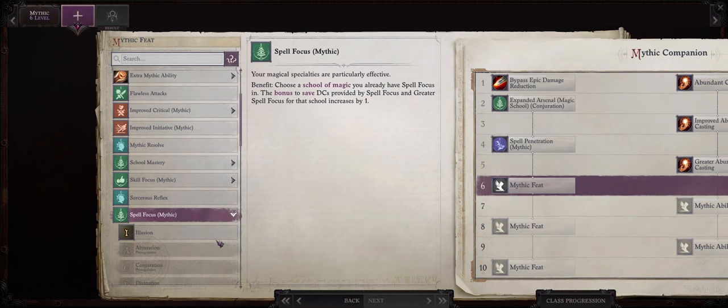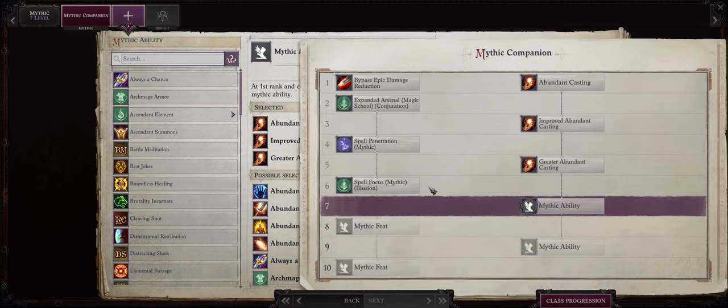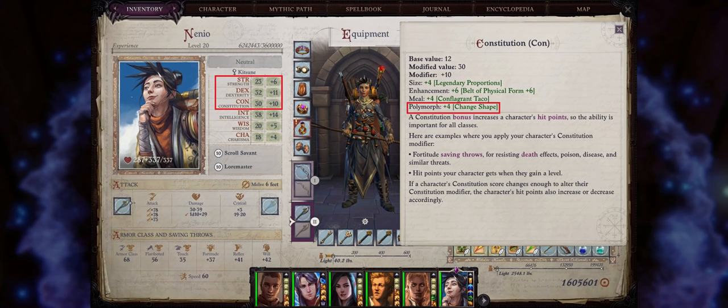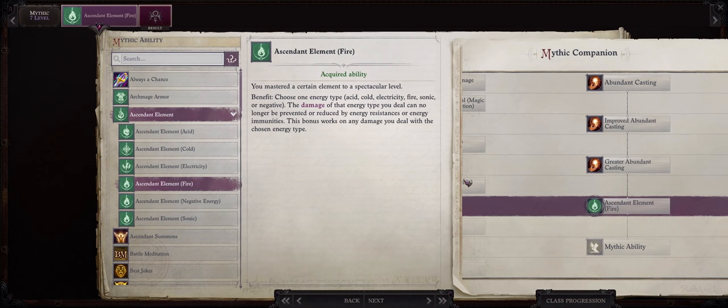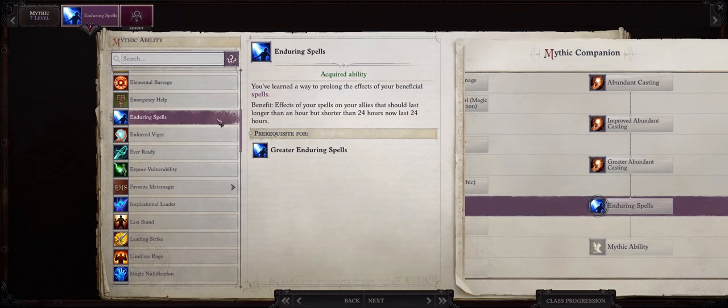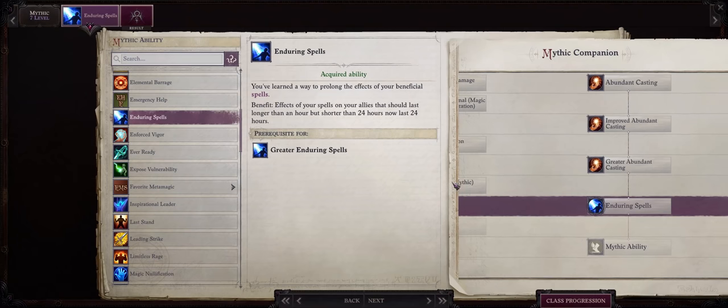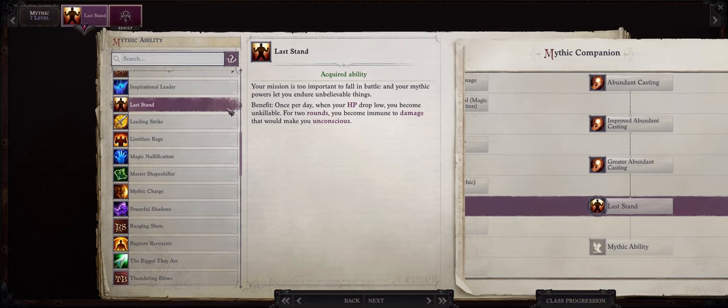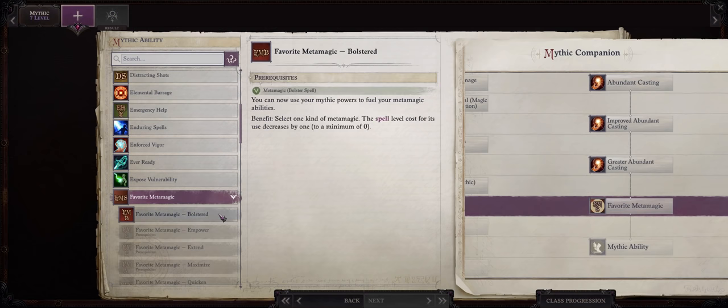Mythic rank 4 is when I would actually pick mythic spell penetration — by this point, around level 10 to 11, is when we'll finally start casting spells like phantasmal killer that actually have to penetrate enemy spell resistance. At mythic rank 5, greater abundant casting. At mythic level 6, be sure to go with mythic spell focus: illusion. Starting from mythic level 7 we have quite a few different choices. Master shapeshifter is actually a very decent choice for a kitsune like Nanyo, because whenever she changes into her human form she will gain an untyped plus 4 bonus to all her physical ability scores — strength, dexterity, and constitution.